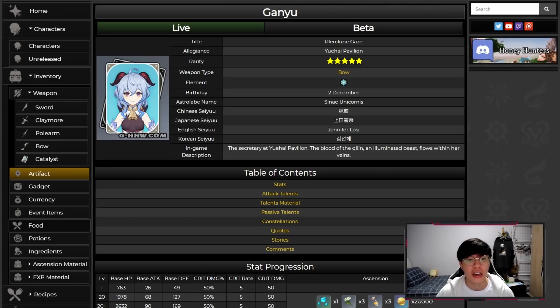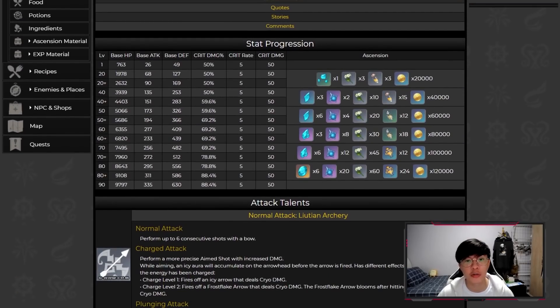First things first, her main stat is going to be crit damage, so as you level her up she will be getting more crit damage — you definitely want to build crit chance on her. Her ascension materials are Qingxing and Whopper Flower Nectars, so if you are interested in pulling for her, you might want to have those materials prepared and now would be a good time to start.